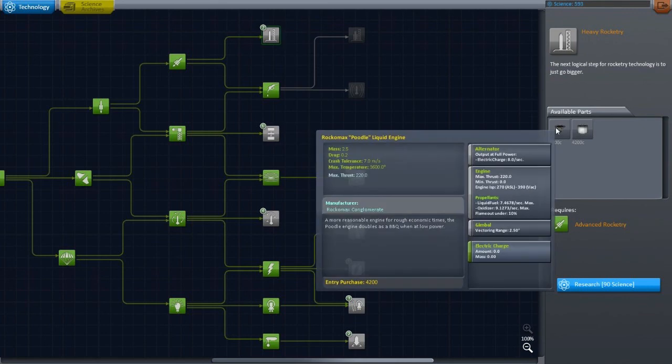The next logical step for rocketry technology is to just go bigger. So this whole thing is about going bigger — the Poodle has a normal max thrust but I think its circumference is a lot bigger. Can I see somewhere where it says the circumference? I don't see anything — you would think it would say that somewhere.